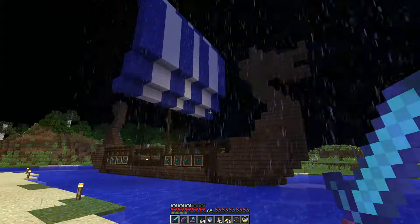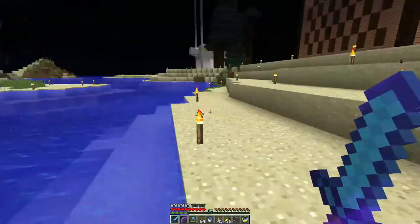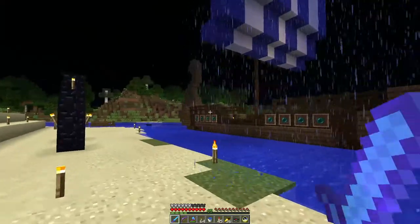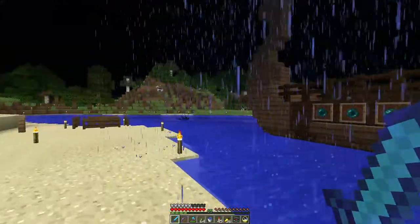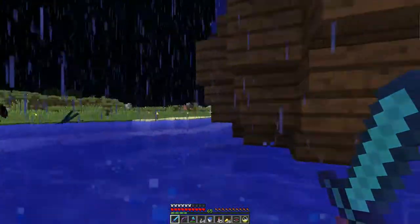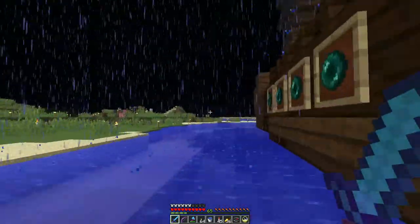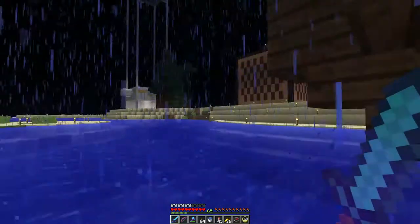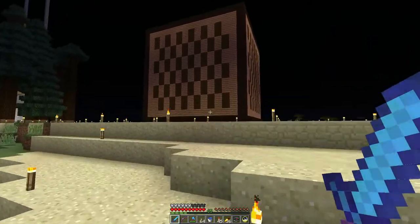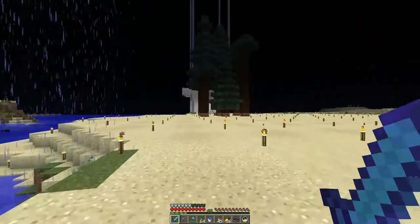It looks like Vikings are invading. I'm out here in the desert. Of course it rains in the river, not in the desert. And there's a big Viking ship. Very cool. Is this supposed to be cannons? Or shields, like little shields? This is pretty cool. I think this is Aircaulk. Does not appear to be an easy way to get on board the ship. I guess I could throw an ender pearl, but that's pretty cool. I wonder if there's other random boats floating around somewhere.